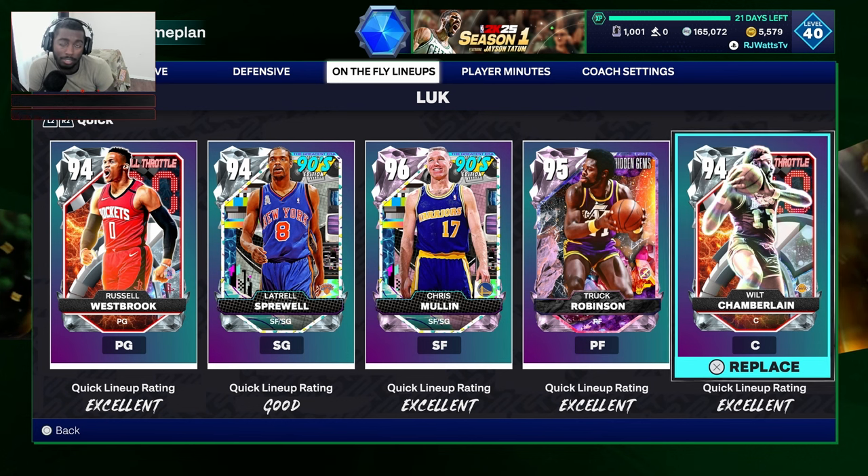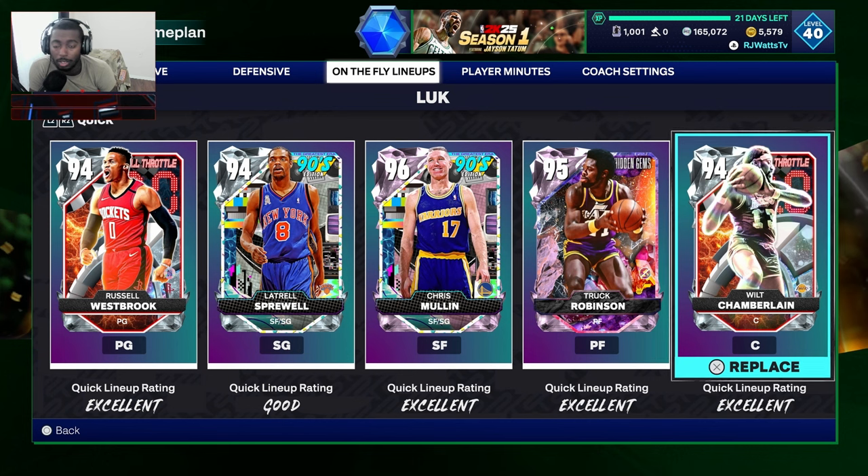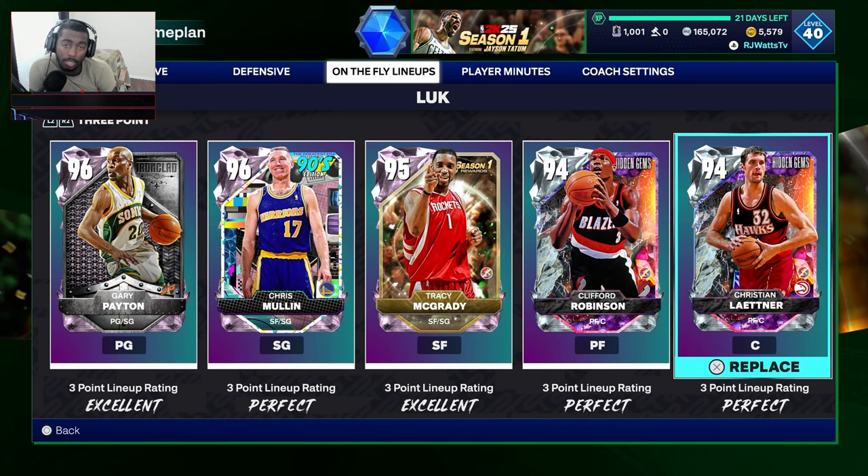I could easily put in — I want this player to come in, I want that player to come in, and so forth. But if you want to keep certain adjustments and make it quicker, go to on-the-fly lineups. Pick any one of the selections — quick, tall, defense, and three-point — and you'll make your bench that way as well.